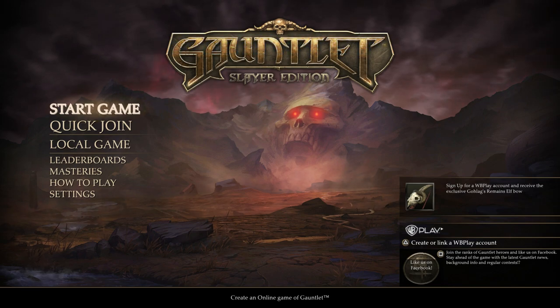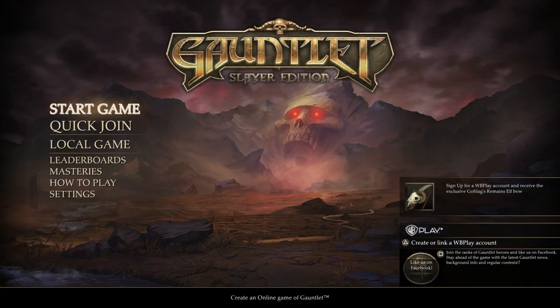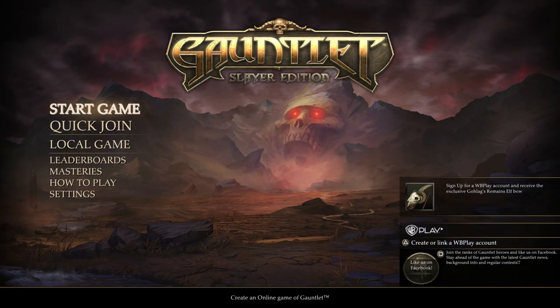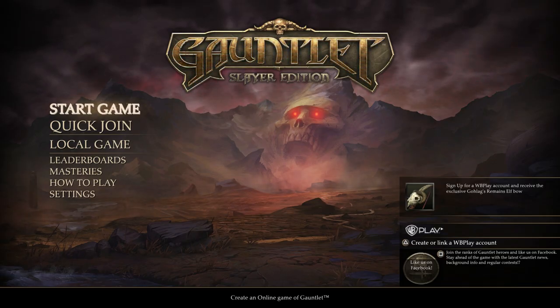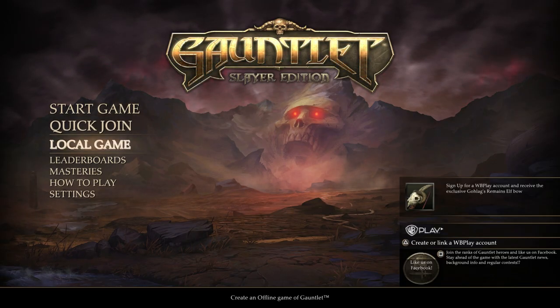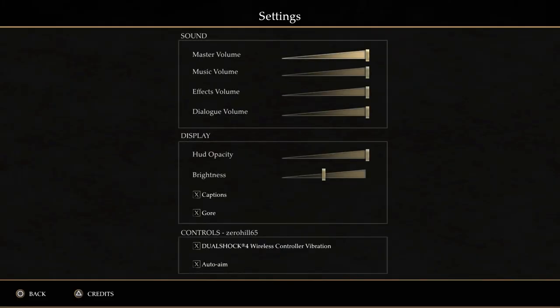Hey everybody, welcome back. This is Zero, and welcome to Gauntlet Slayer Edition for the PlayStation 4. This game just came out today on PS4. It's the same game that was out last year on PC, but it's the Slayer Edition, which is supposed to bring a couple of new things. I haven't done a lot of research on this. It's not an expensive game — you can download it right now on PSN for $19.99.